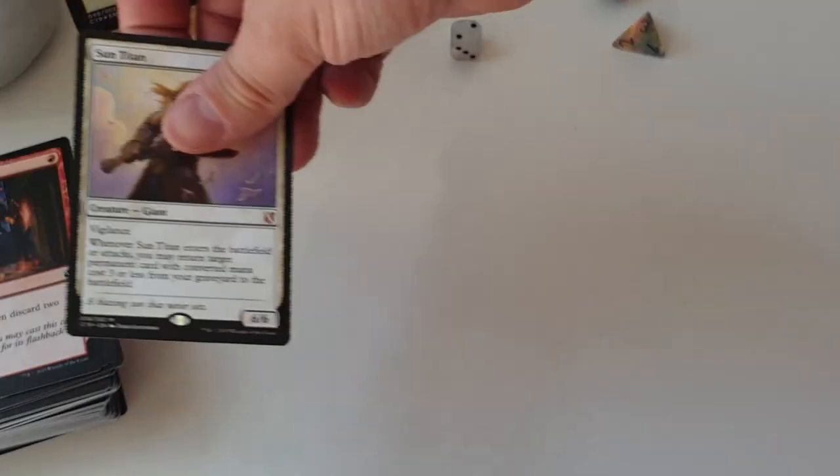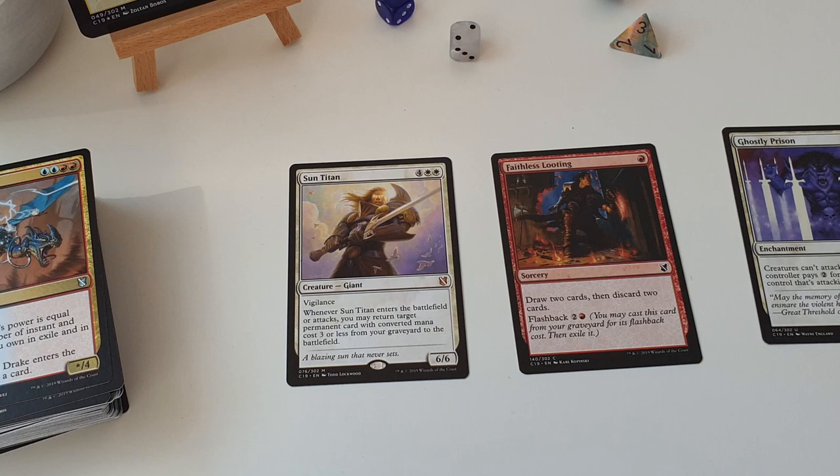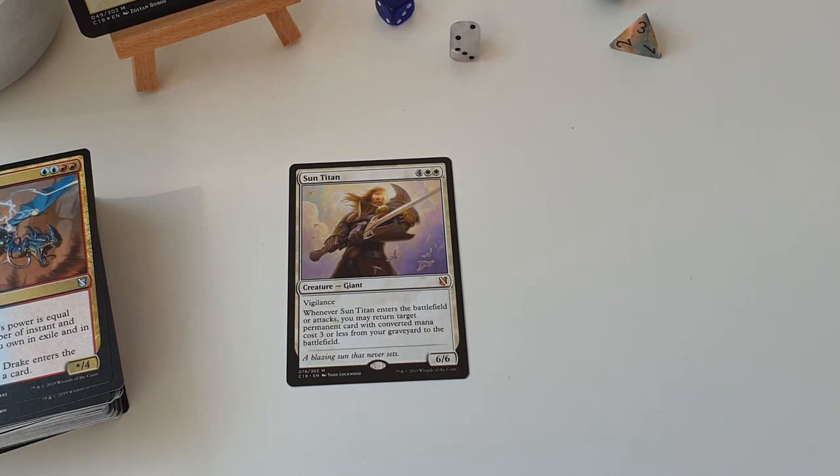In terms of other reprints, we've got a few notable ones. We get a reprint of Sun Titan, so we get even more recursion of CMC 3 or less to the battlefield. We get a reprint of Faithless Looting, which was a big draw for the deck, however it's now been banned in Modern, so slightly less exciting - still a cool card, and they obviously couldn't have known that when they were deciding the deck lists. We get a Ghostly Prison in here as well, absolutely love this card - shutting down attacks is something I try to do quite a lot in my decks.